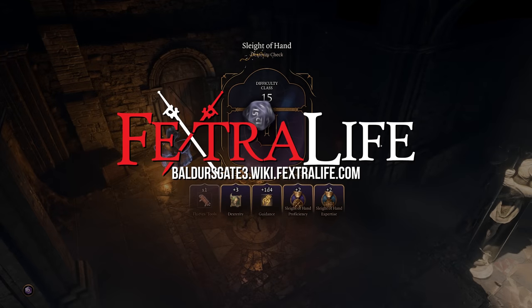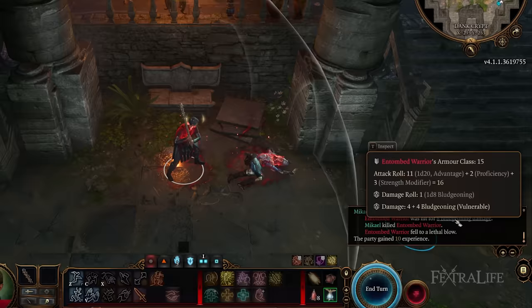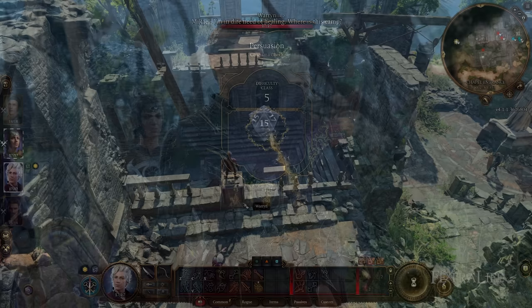In this Baldur's Gate 3 Beginner Mechanics Guide we're going to be talking about the game systems of Baldur's Gate 3: how things function, how skill checks work, how attacks work, how spells work, what are ability scores and ability modifiers, what is advantage and disadvantage, and how all these things work in the game so that you can have a better understanding when you're playing through.